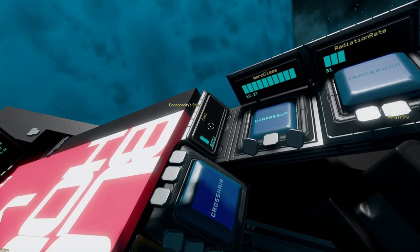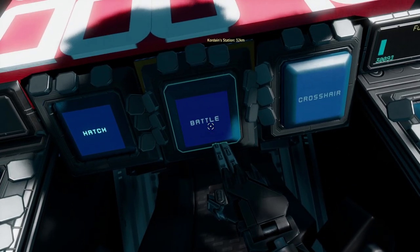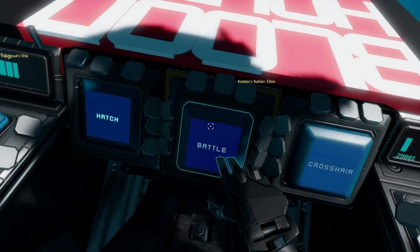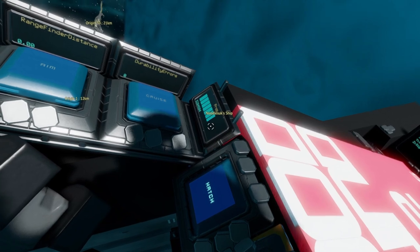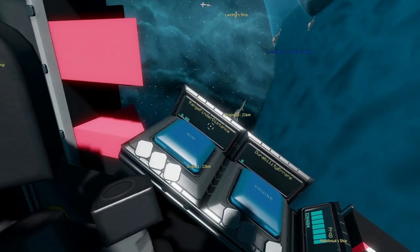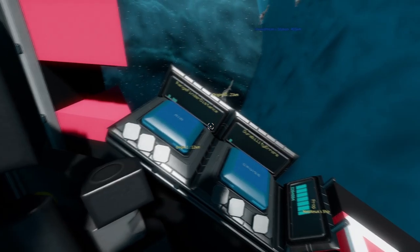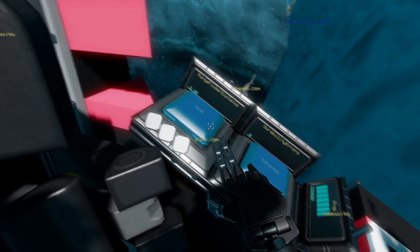We have our fuel gauge — it's getting mighty low. We have our crosshair. Battle button — I have absolutely no clue what this does; hopefully someone can comment to help out with that. We have the hatch button, propellant, durability errors, and a rangefinder distance. I believe the aim button has something to do with that rangefinder distance, but from the little bit of testing I've done, I haven't figured out what that does either. Of course we've got our cruise button.